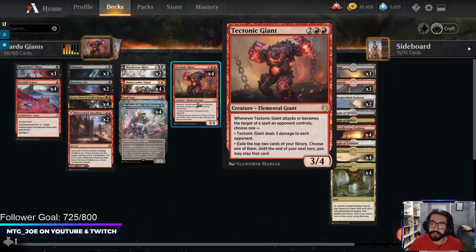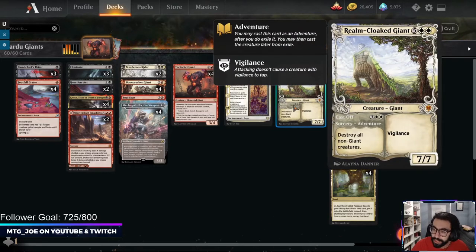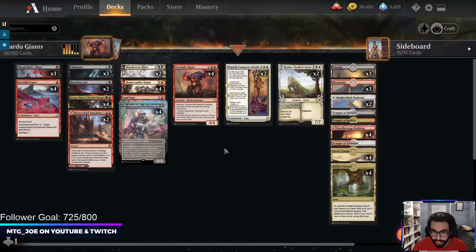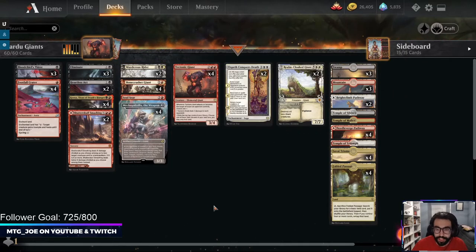We have Tectonic Giant — always felt like the fringes of playability at four mana, but we have a way around the lack of haste. Basically, when you attack with it, you either get card advantage or deal damage to each opponent. Finally, Realm Cloaker lets us wipe the board for five mana of all non-giant creatures, and on the back side it's a 7/7 with vigilance. The only non-giant in the deck is Murderous Rider for planeswalker removal.